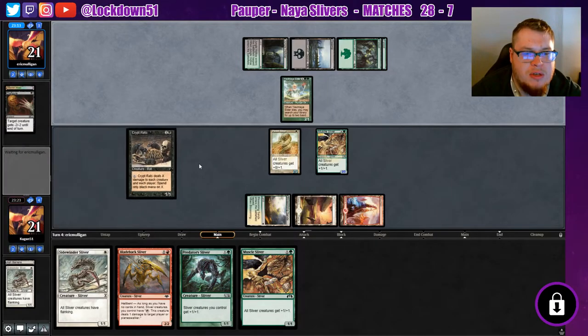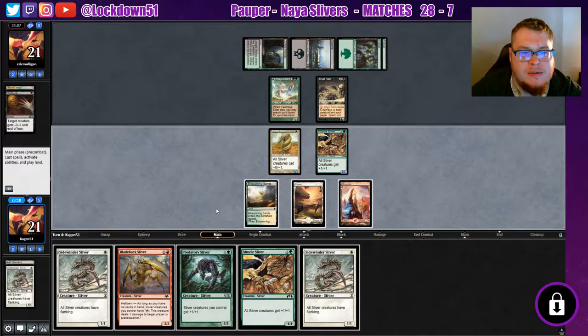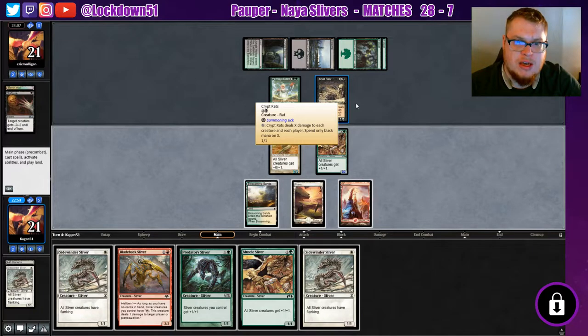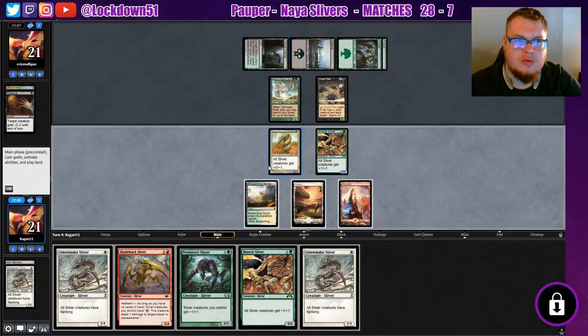Crypt rats! Oh dear, that's a problem. How can we handle that? Hunter sliver? Well, shoot. I can only do it for X2 right now. Can't play double lord. Wait — it's only black mana for the X, so they can only do X for two at the moment. That's what I thought — spend only black mana on the X.